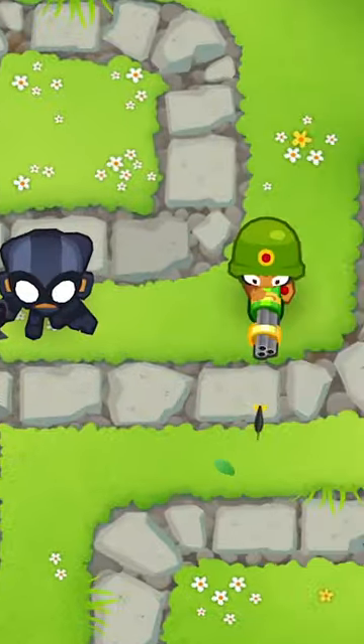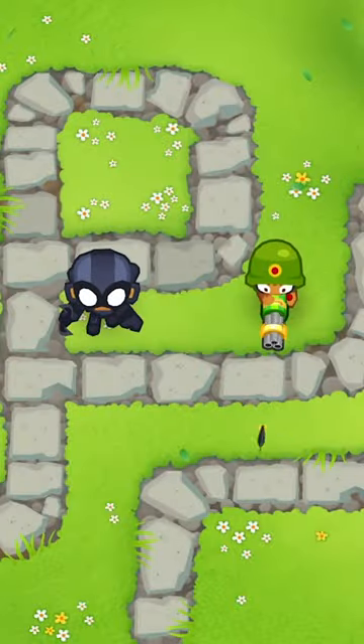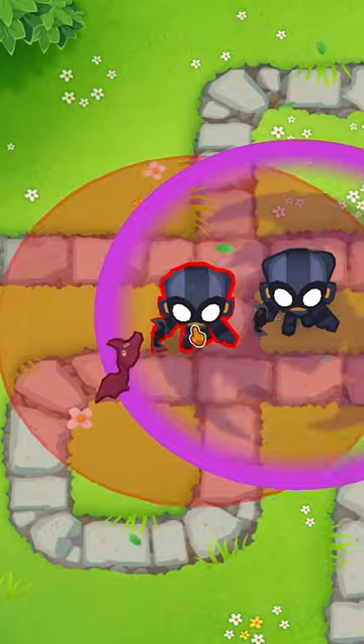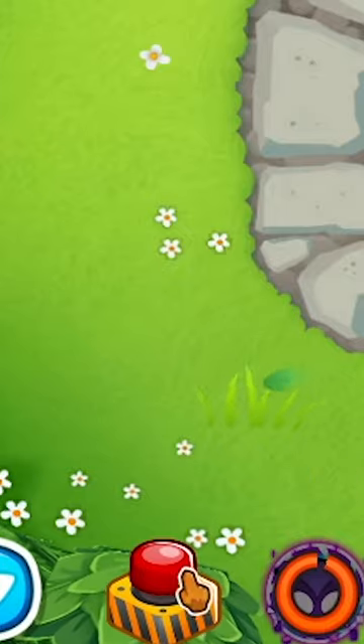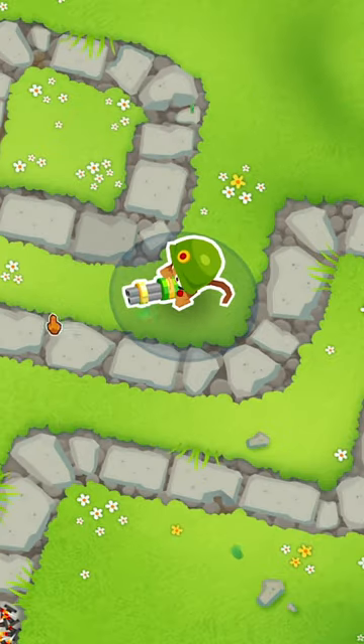In Bloons Tower Defense, every middle path upgrade leads to an ability of some kind. However, there are two abilities that are not related to the middle path: Dark Shift on the Super Monkey, and the little button that allows you to control and release the Dartling Gunner — but you have to have the monkey knowledge for that.